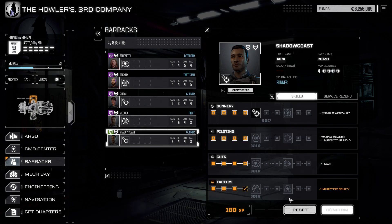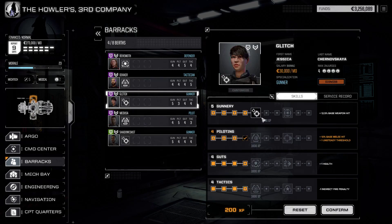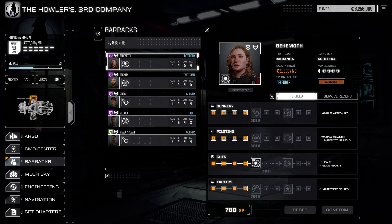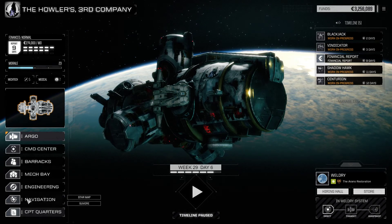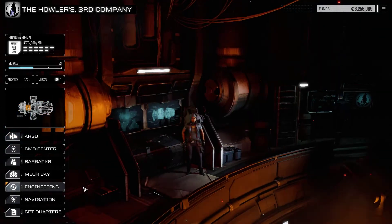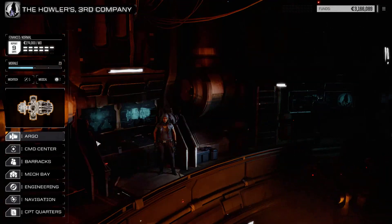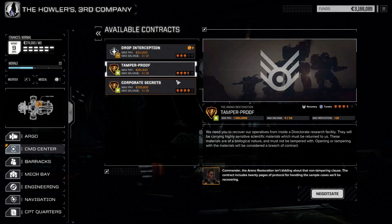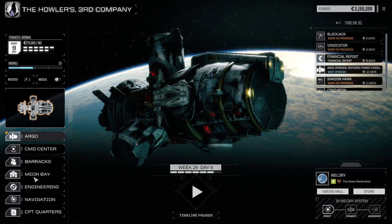Alright, so now I think we're going to go up the tactician route, although one of us — either Glitch or Shadowghost — is going to need a breaching shot, so I'm not sure what I'm going to do with Glitch. We will start specializing. We're going to upgrade the cheapest things in order to make it easier, and we'll take a look at contracts. Holy crap — there is absolutely no way we are ready for that. Those are heavy mechs, they're going to tear us apart.